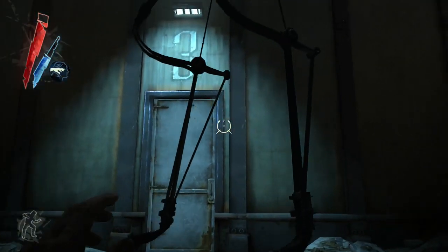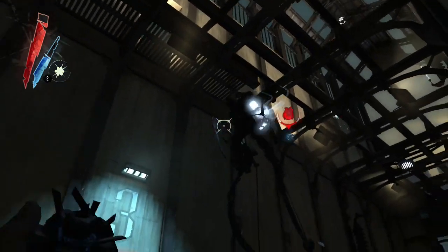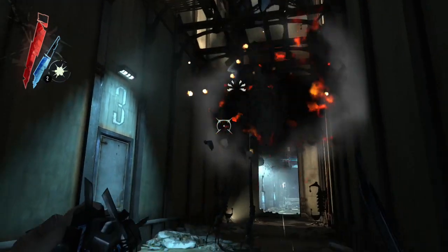The Wall of Light is a Tesla-like security device — a powerful electrical field. The guards at the beginning of their shift are attuned to it so they can walk through it, but the player cannot unless he hacks it.